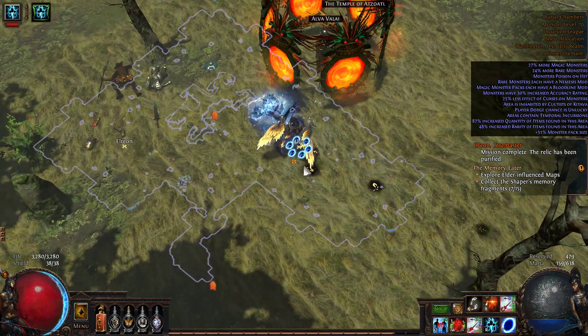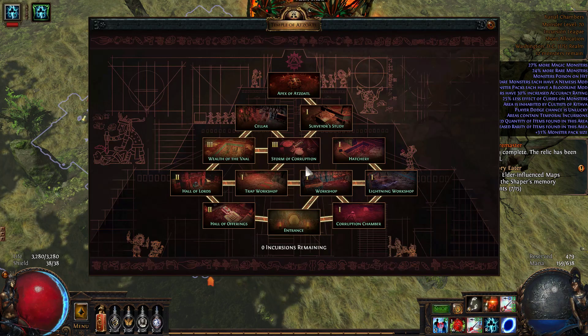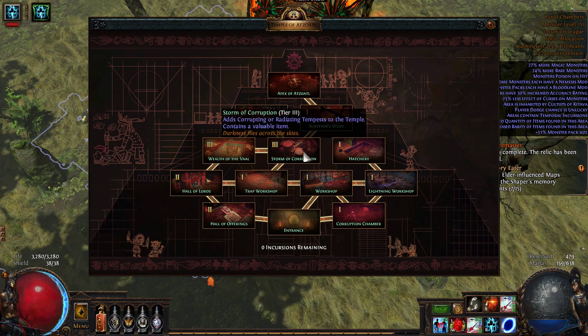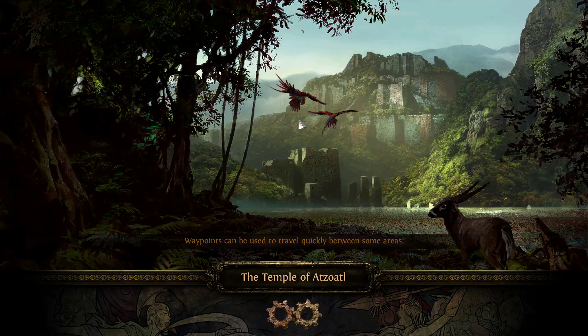Hey guys, it's Matthew. I'm bringing you a quick video guide on how to take advantage of the tier 3 tempest room. It brings corrupting or radiating tempest to your temple — it's always been corrupting for me. I'm not sure if radiating is for higher tiers, but for me it's always been corrupting.